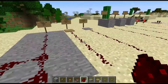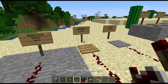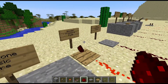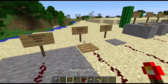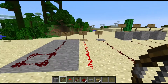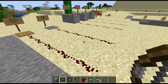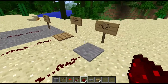We have our wooden pressure plate here, which can be activated by players standing on it. It can also be activated by having an item thrown on it and will emit a redstone signal. It will also be activated if you have a bow and arrow and shoot at it, and it will be permanently lit with the arrow until you pick up your item, then it will stop emitting the redstone signal.